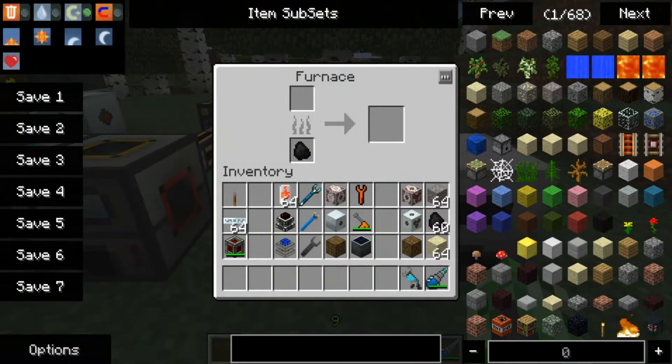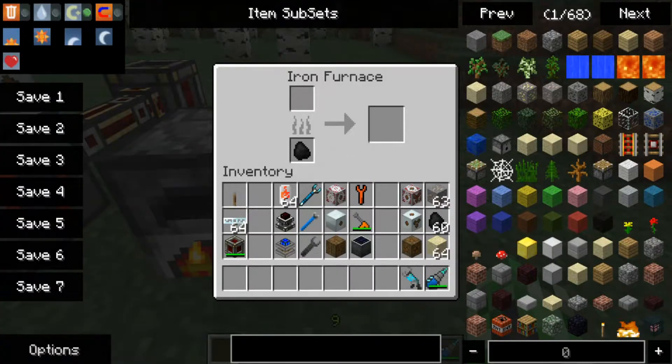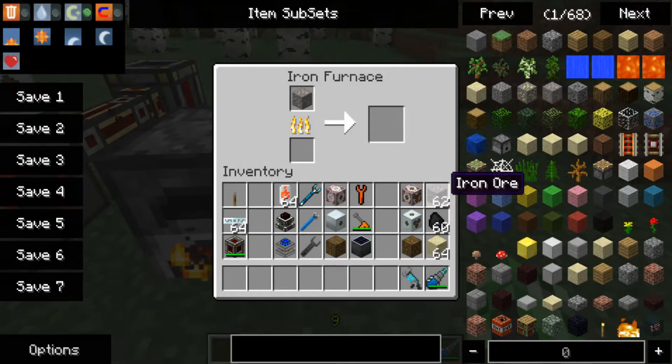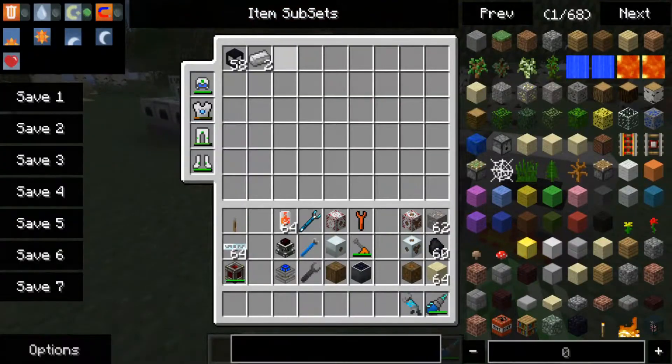So let's get started with the vanilla Minecraft furnace. All right, so there's the vanilla Minecraft one. Let's do the iron furnace now. And that was the iron furnace — lowest tier from Industrial Craft.